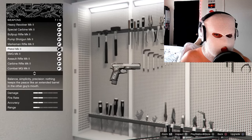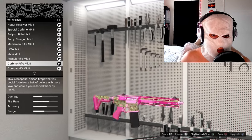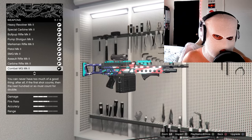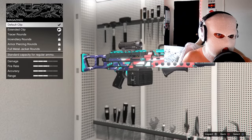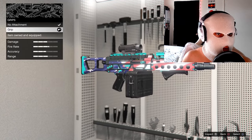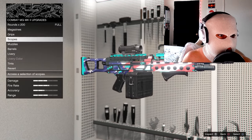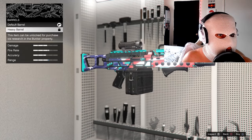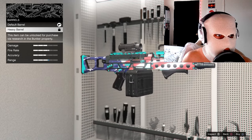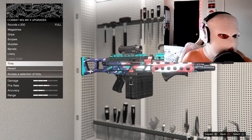Pistol MK2 is optional, SMG is completely optional. The next one you're going to want to do is your Combat MG MK2. For this one you're going to want to do the extended clip, put the grip on it, put the large scope on it, and then put a muzzle on it as well. Then upgrade the barrel if you have it unlocked — mine's on default, but upgrade yours if you've got it unlocked. Liveries and tints completely optional again.